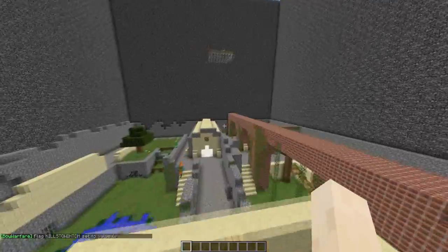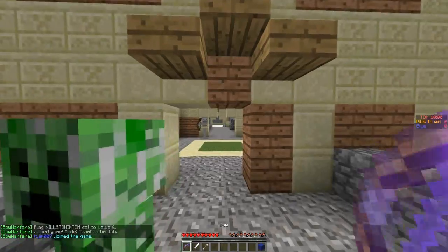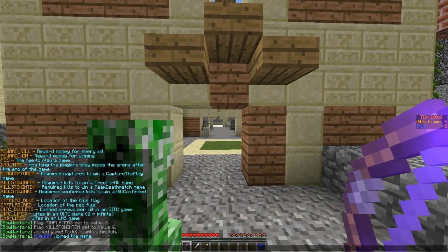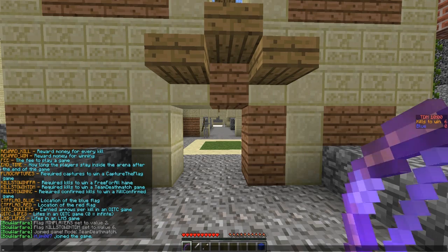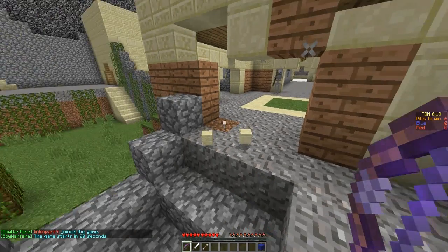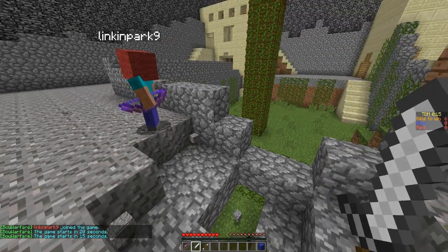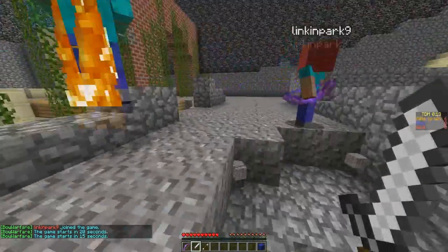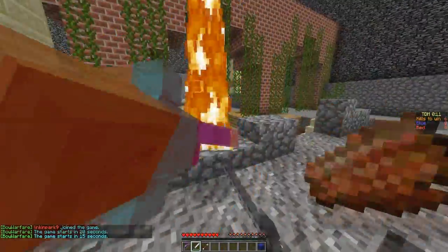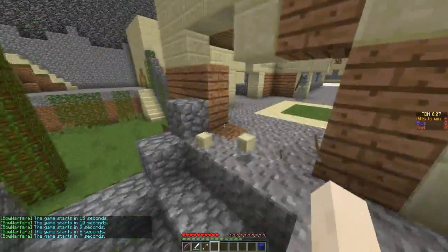Do 'bw join 2' to join the arena. We won't be able to move because we haven't reached the minimum number of players yet. Once Lincoln Park joins too, the game is going to start soon. You should probably disable mobs in your arena — a creeper just destroyed my lovely map.